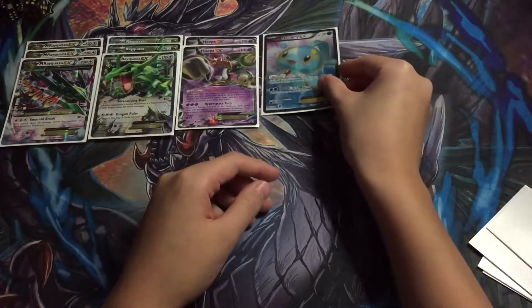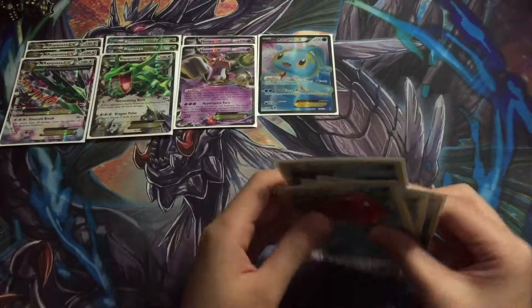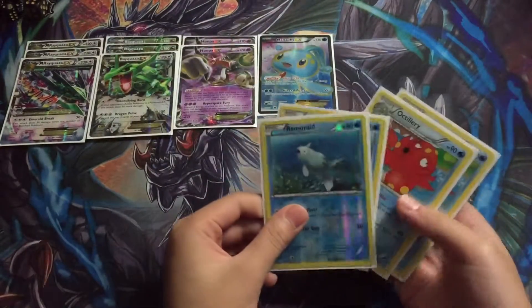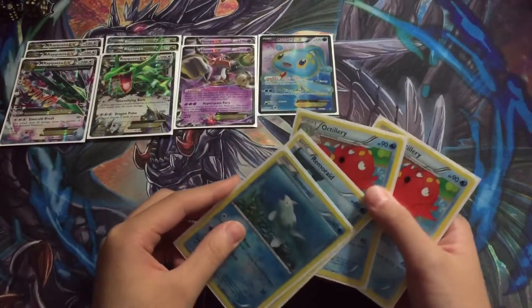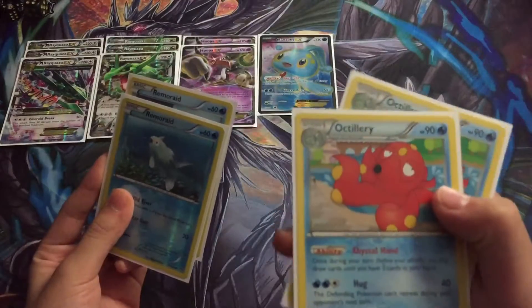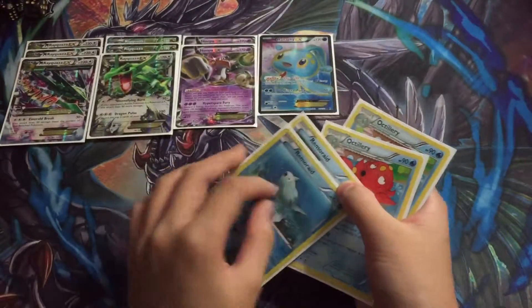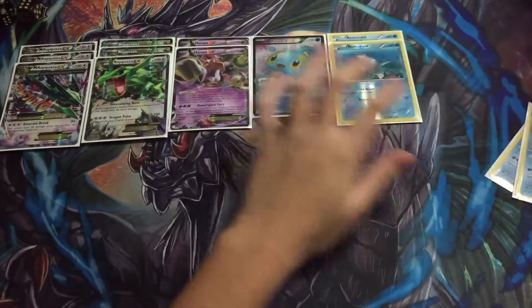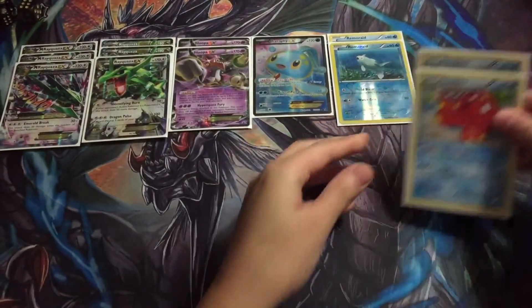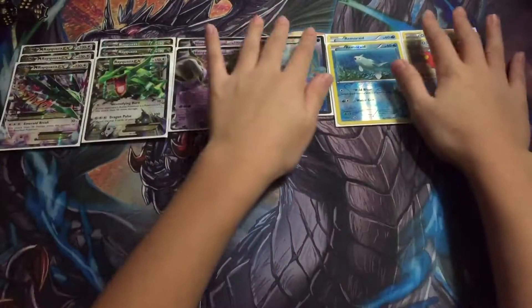We just run water energy. Then we have a 2-2 line of Octillery. These are not fake — they are just from the Battle Arena decks. That's the Abyssal Hand ability, so you draw until you have five cards in your hand once per turn. That's very good, just in place for Shaymin.